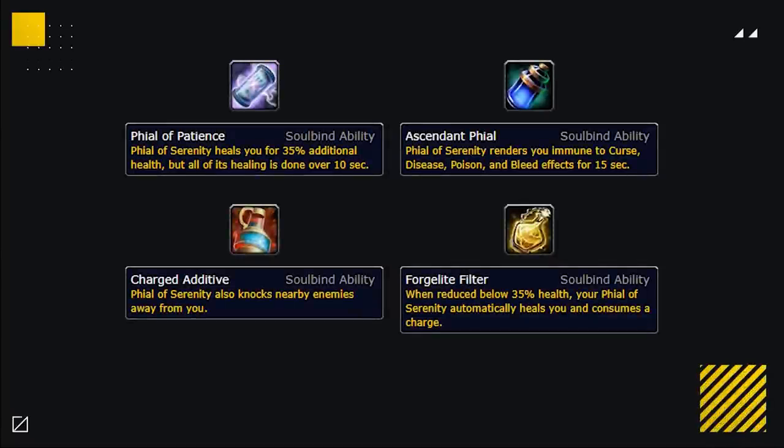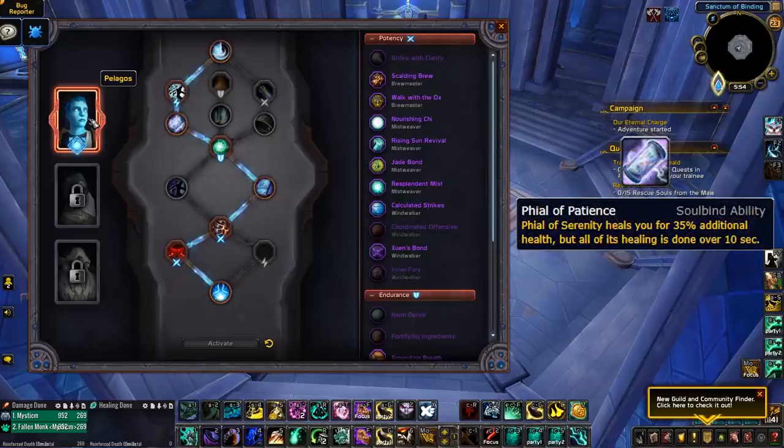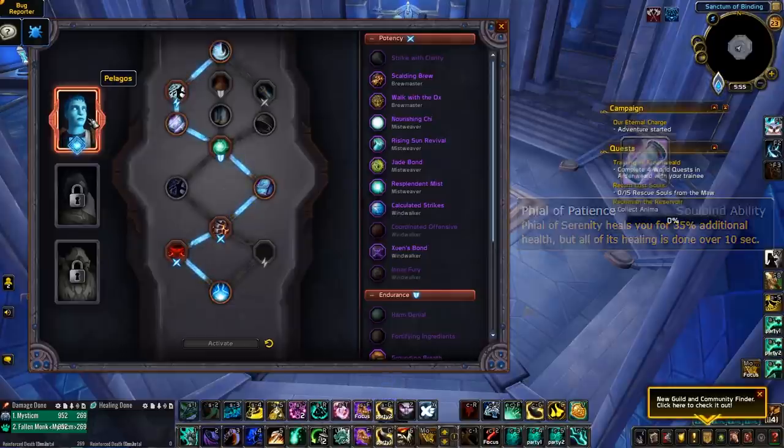But, just in case they enable this in PvP, let's take a look at any relevant Soulbind abilities that impact this Covenant ability. There's Vial of Patience, Ascendant Vial, Charged Additive and Forge Light Filter. Pelagos gives you Vial of Patience, which makes your vials heal for 35% additional health, but all of its healing occurs over 10 seconds. Being able to apply a hot that heals you for 10% of your health every 2 seconds is unbelievably strong and could make this Covenant have the best signature ability if it ends up working in Arena. And even if it doesn't, if you're more interested in World PvP, Duels and Random Battlegrounds, this Soulbind ability could prove to be the best one for you.